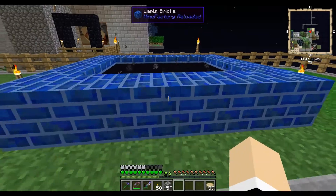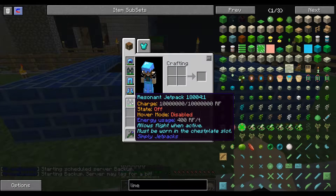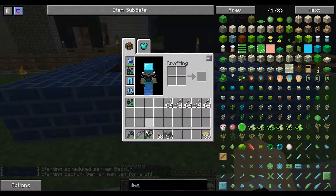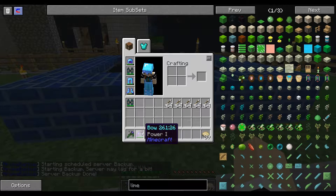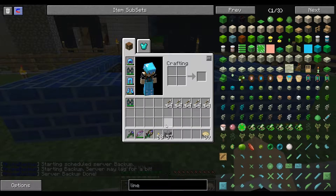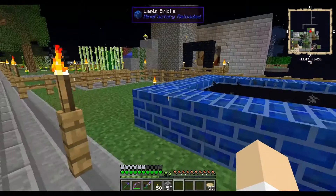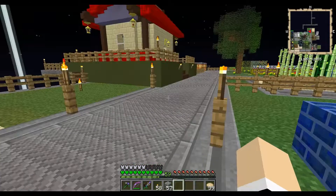I have my jetpack, I made another jetpack, we have some arrows, a bow — it just has Power I on it — and we have our sword. Hopefully I won't die and lose all this stuff, because that would suck. Now can we kill the dragon? Are we going to be able to get the dragon egg? I have no idea.